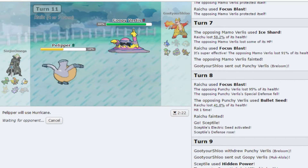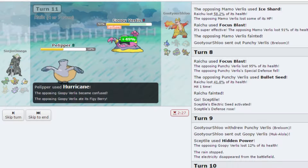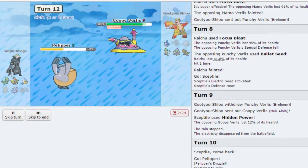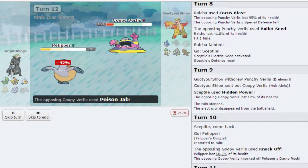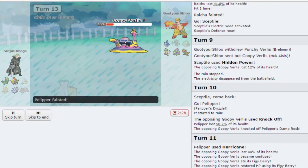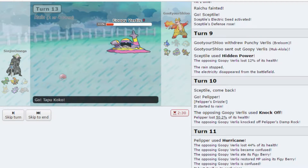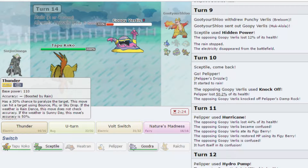I'm just going to fire off a Hurricane — it's 100% accurate in rain. Hopefully we get the confusion — we do, nice, and a Figy Berry. Let's just fire off a Hydro Pump now — and he gets out of confusion, really? That's fine and dandy. He has Shadow Sneak of course. Let's go Tapu Koko — I don't think anything wants to catch a Thunder. Nothing he has wants to catch a Thunder.